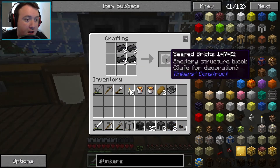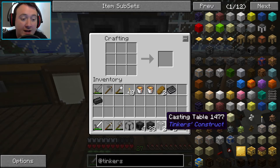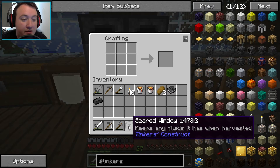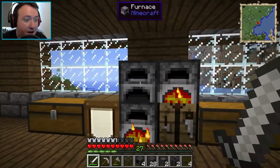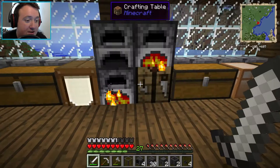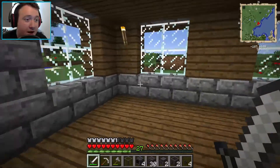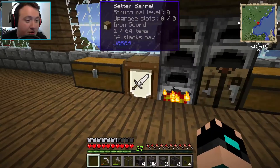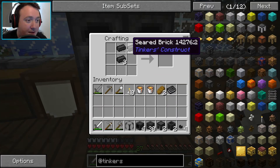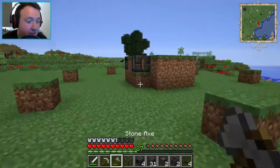It's almost all finished cooking. I've been getting everything in order. We have 28 seared bricks. I made two casting basins so we can make blocks of stuff, and two casting tables so we can make tool parts as well as ingots. I've got the four drains required for that. I have the seared window so we can kind of see in the top - and those are our building materials. We're so close to getting this up and running! We got 31 bricks - I'm hoping that is enough because I really want to get this built today.